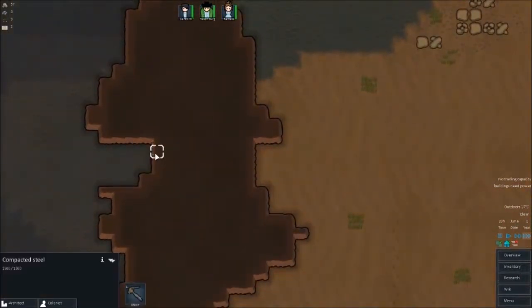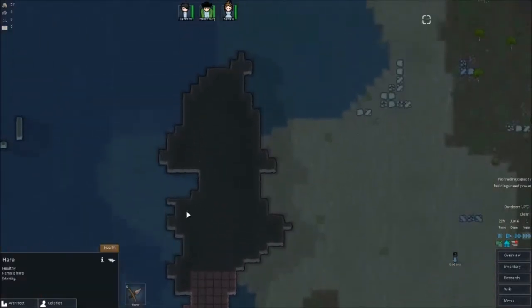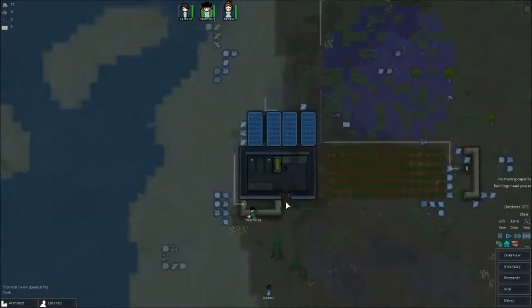Oh, there's actually some there — wow, there actually is some there. We may want to put up some roof support beams around here and just mine out this whole area. Instead of some kind of — I don't know — just leave it there.